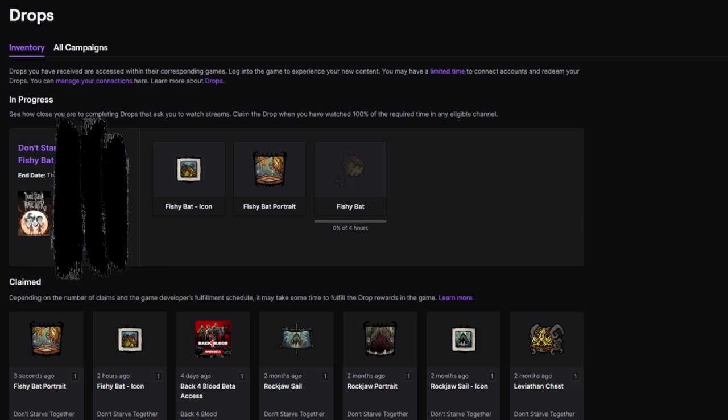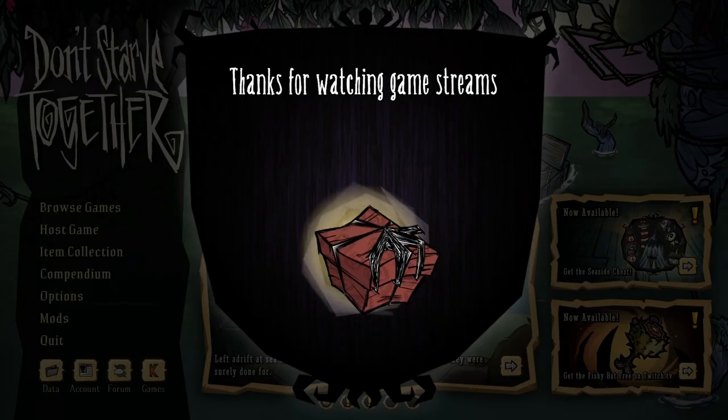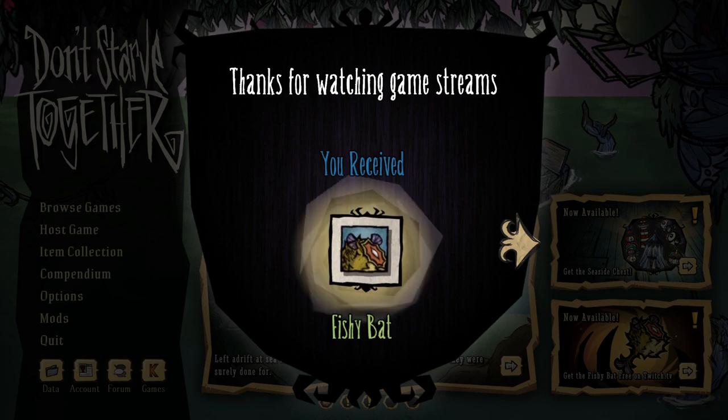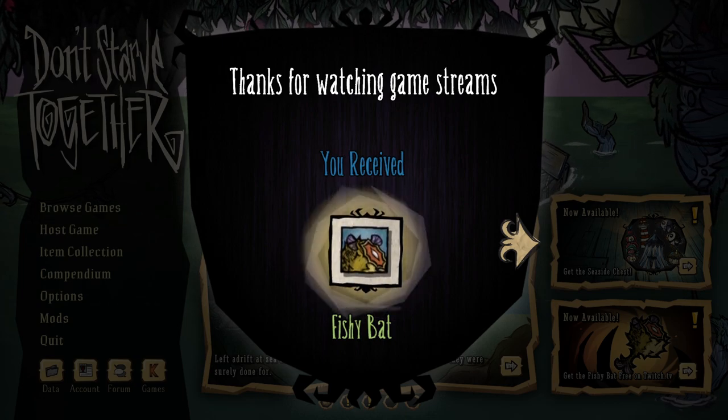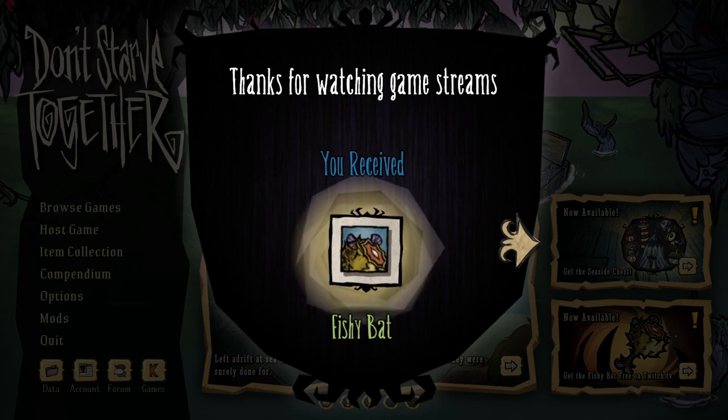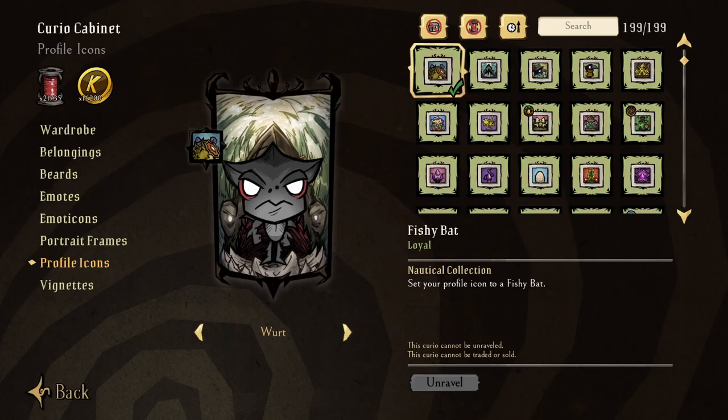There have been a lot of people still struggling with this, so I hope things have been clarified today. Go get them, because even though that's a lot of time, I don't think you're gonna regret it this time around. The Fishy Bat set is here to stay, and after 30 minutes the Fishy Bat profile icon will be yours.